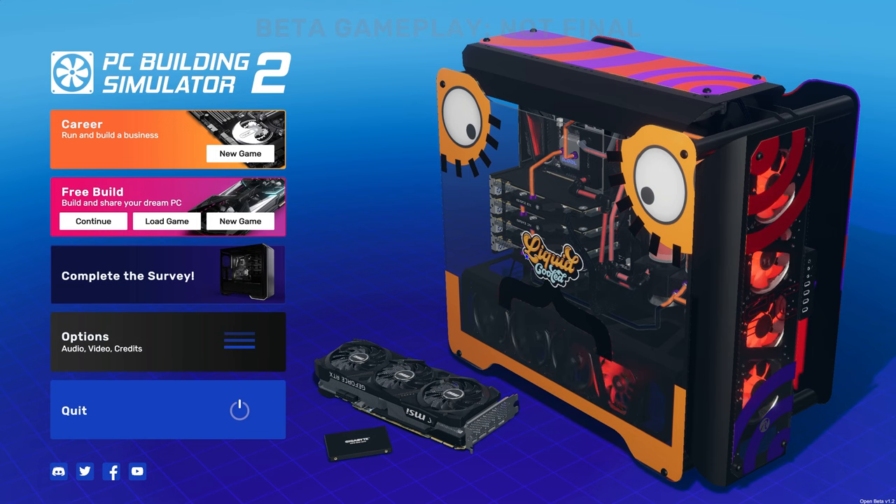The beta lasts through this week only. If you played the beta, you get a 15% discount on the full version when it comes out later this year. This game has been upgraded a lot from the first one — improved graphics, way more case customization, and way better water-cooled lines running through. Just overall better everything.